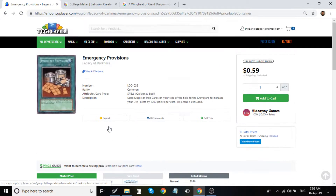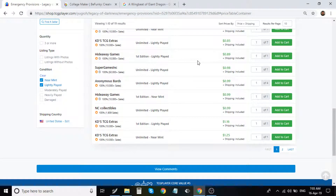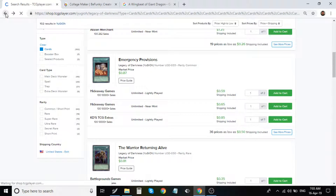Emergency Provisions — I thought this would be kind of cool to combo off if you're playing True Drago or any deck where your magic and traps get sent to the graveyard. I'm not entirely sure if you can send only magics or only traps, but either way, being a quick play magic card is a bonus for a little more diversity. It's just about a dollar for the first edition.